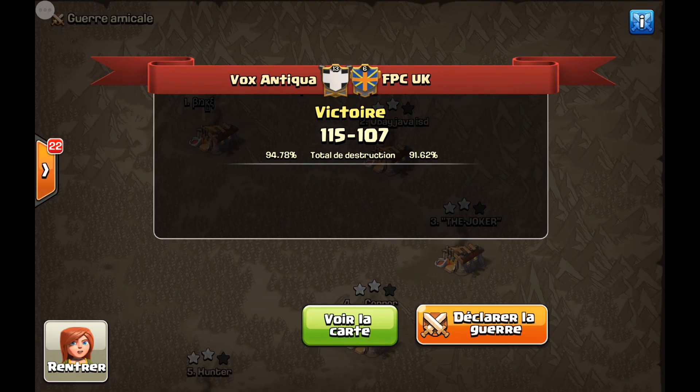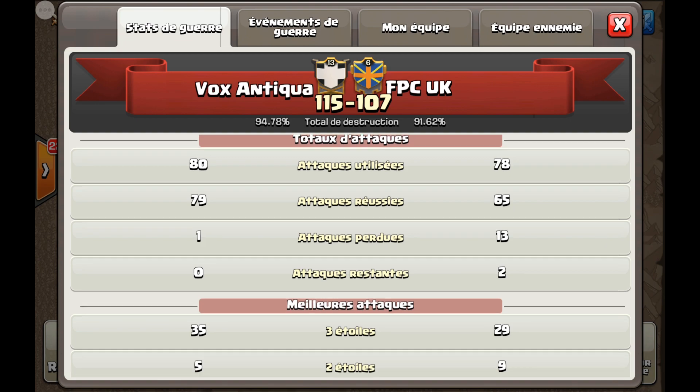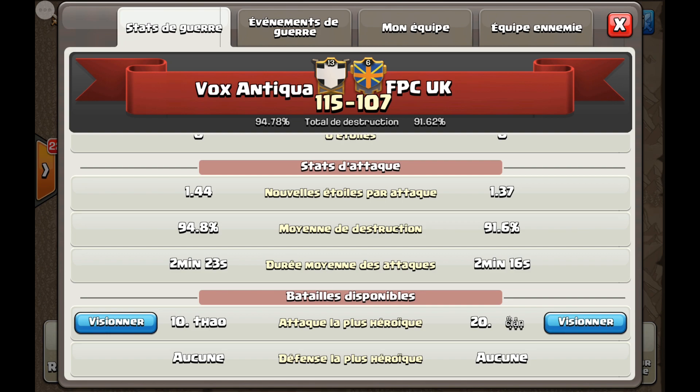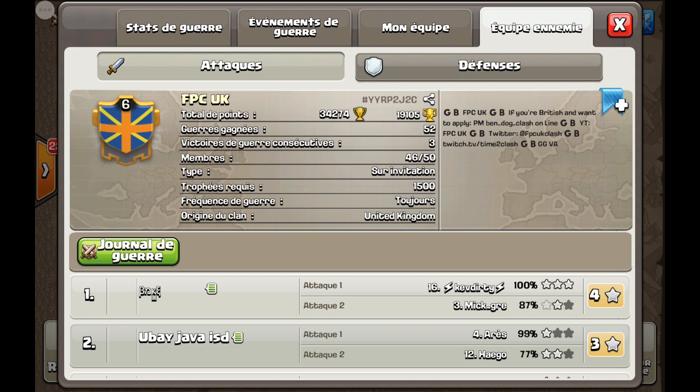Ces gameplays proviennent d'une GDC qui a opposé Vox Antica, un clan pro GDC français, à son homologue FPC UK, pas moins que le numéro 1 UK. Et Vox Antica a largement gagné, presque 10 points d'avance, 115 contre 107, avec 94,78% de destruction, 35 attaques à 3 étoiles contre 29. Beaucoup ne croyaient pas à cette victoire de Vox Antica, et là on voit tout à fait l'inverse, une victoire très large, nette. C'était une GDC amicale avec la même distribution en HDV10, HDV11, HDV9, donc pas de déséquilibre de matchmaking. Bravo pour cette énorme victoire et surtout bravo pour les gameplays que vous allez voir, qui sont juste énormissimes. De perfect en HDV10. Je souhaite à Vox Antica une très bonne continuation de challenge dans leur parcours de pro GDC.